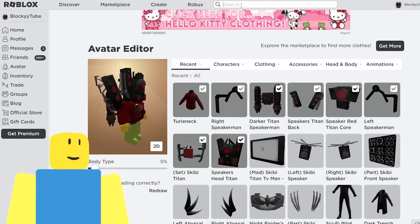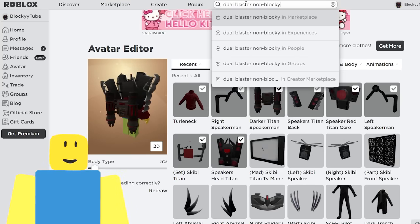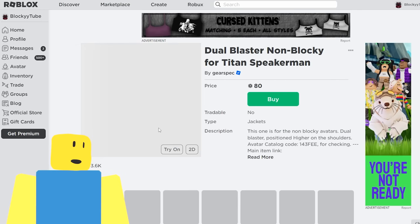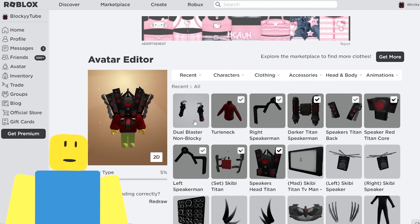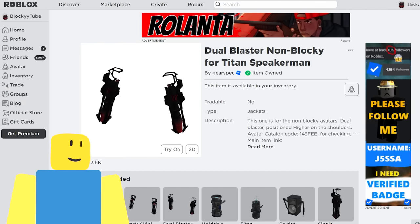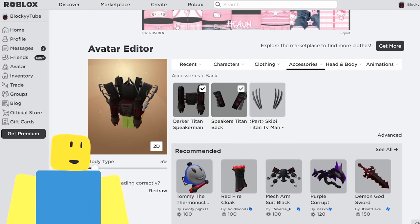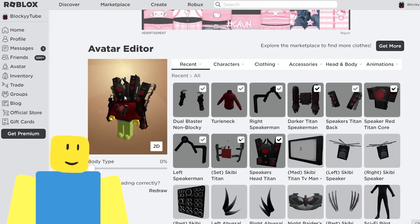Let's get the dual blasters — non-blocky — for the Titan Speakerman. This is called 'dual blaster non-blocky.' The dual blasters look so cool. We're buying them now and adding them in — because what's the Titan Speakerman without his dual blasters? We grab the ID from the top link. It says jackets are not supported, but by adding that as a jacket it allows it to work. There are the blasters and they look good.